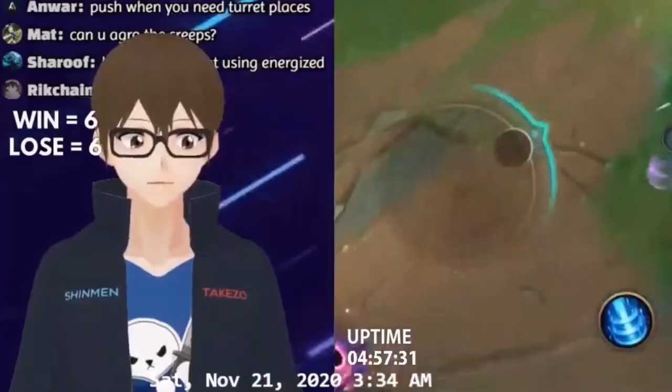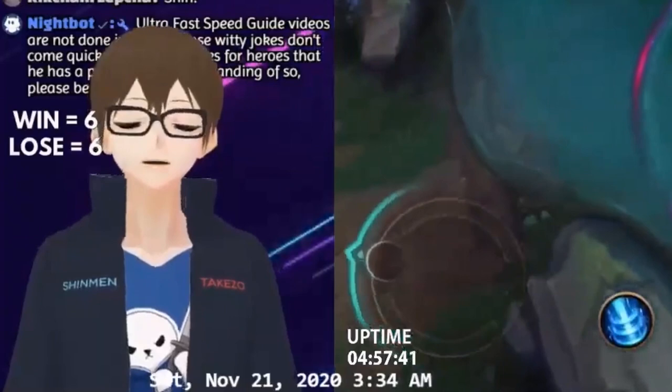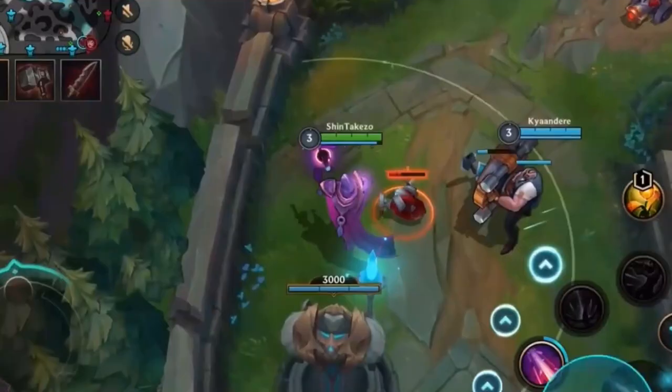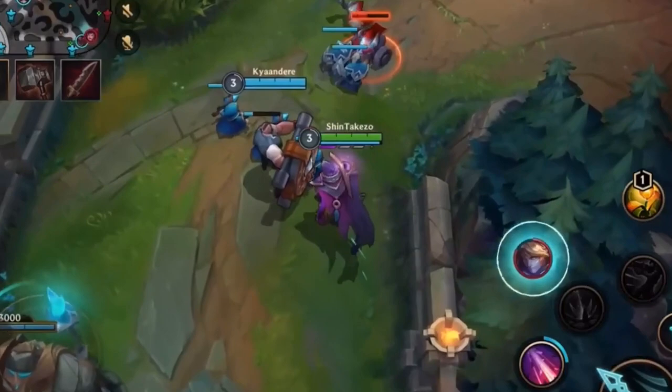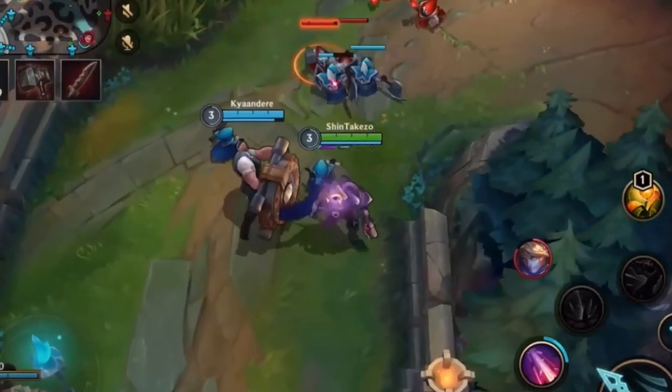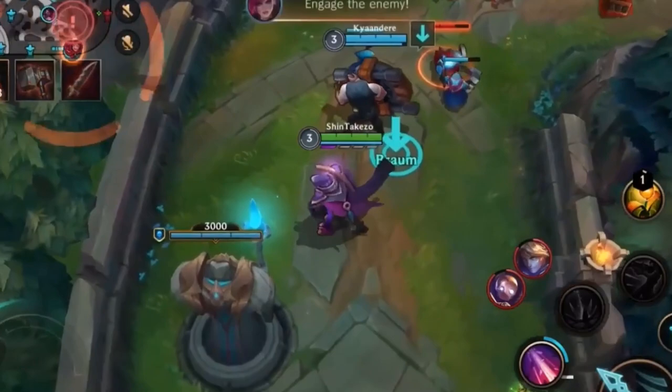Alright, so that's what happens if you lane freeze and keep the minions fighting close to your tower, right? Good example. One more benefit of lane freezing is since you're close to your tower — almost inside your own tower — the enemy jungler won't have as much chance of successfully killing you or ganking your lane. You're inside your own tower, so they don't wanna be jumping in. It works very well defensively as well as offensively.